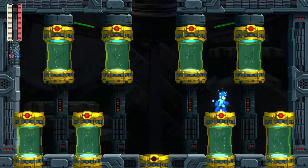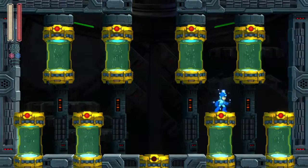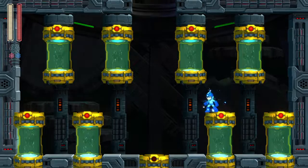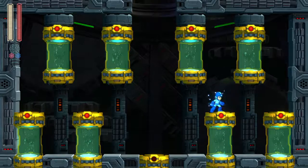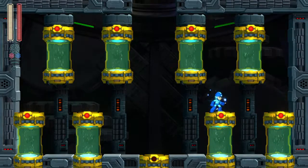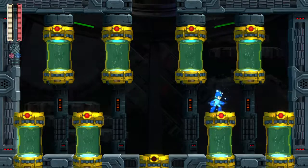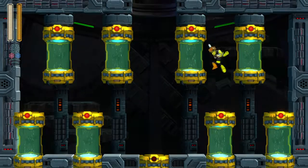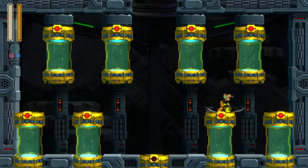Hey everybody, BK Stump back with another Mega Man 11 boss video for Game Packs. This time we're going to do Bounce Man. I'm in the robot master room near the end of the game — it's just easier to record videos this way. These fights are the same as in the regular stages, but Bounce Man is weak to Impact Man's Pile Driver attack. We just defeated Impact Man from this room, so now we're going to fight Bounce Man.